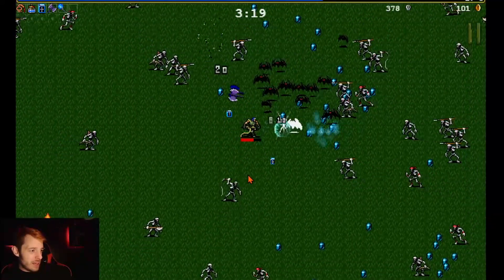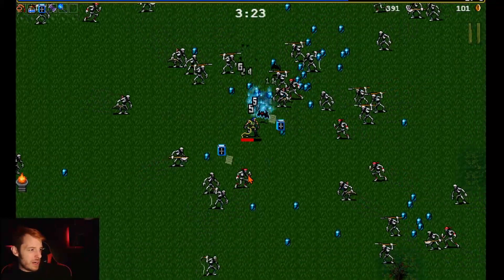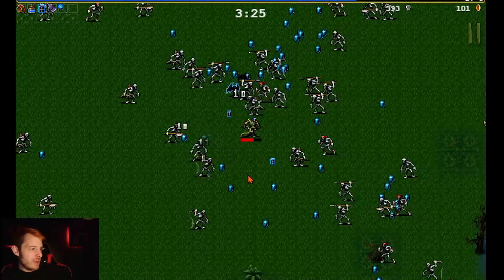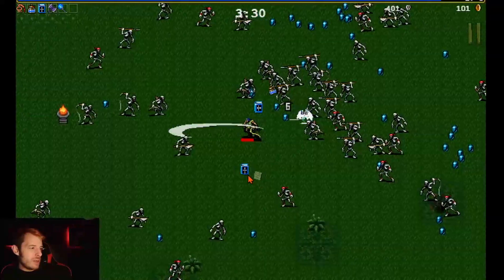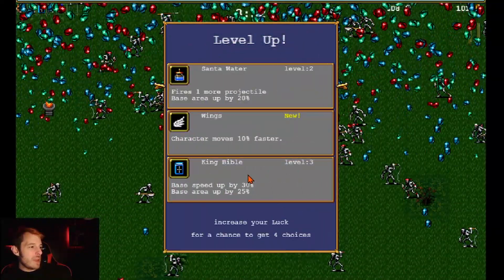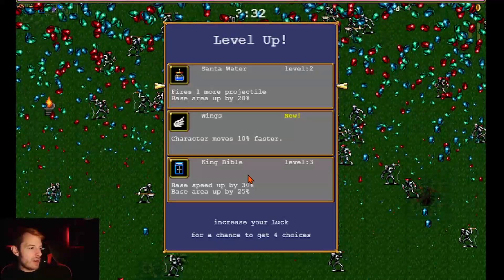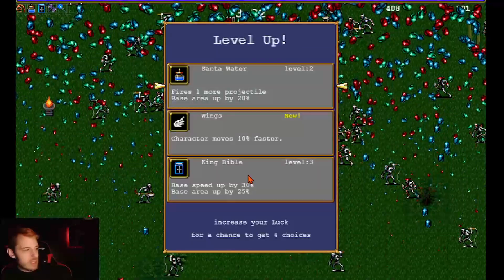Get this bat out of here — we want to upgrade our whip one more time. I don't even think I have axe right now — gotta pay attention. Wings makes you move faster, apparently.